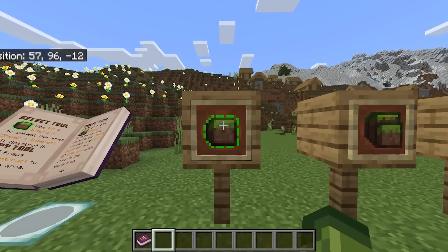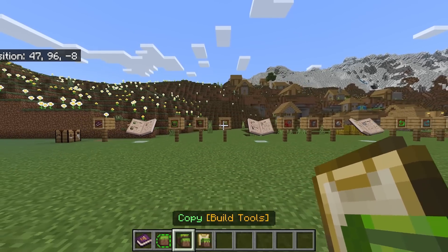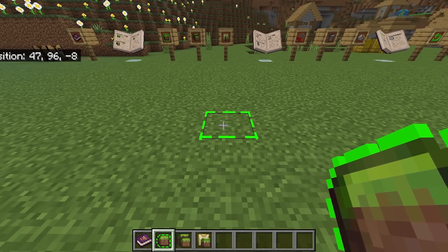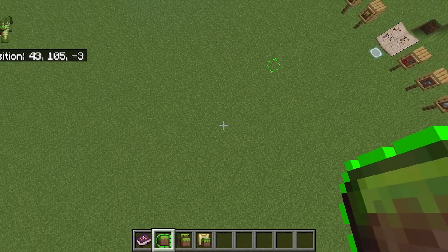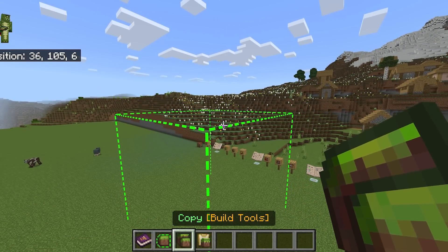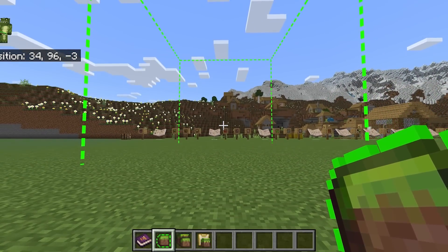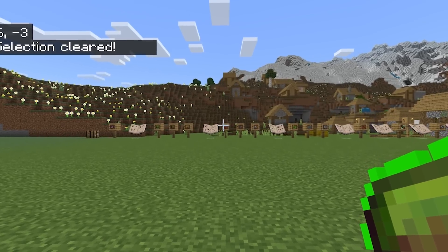From my testing, these are tools you want to keep hold of all the time. In order to make your first selection, hit left click on keyboard and mouse. For the next selection, you don't have to tower up with blocks — I've seen people do that. Just right click to make your selection. If you don't like the selection, crouch and right click to clear it. I really liked how easy this was.